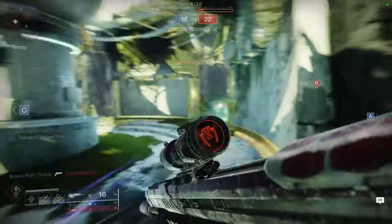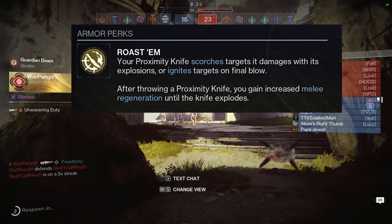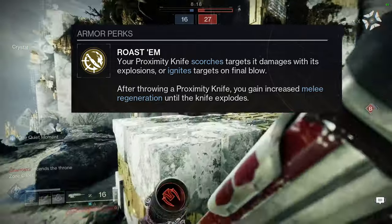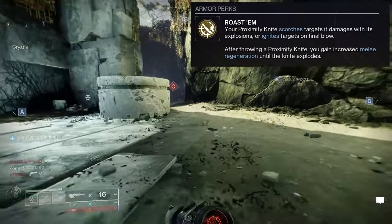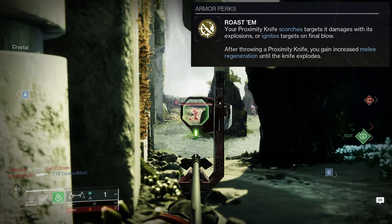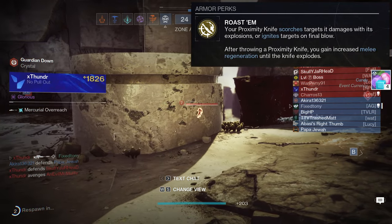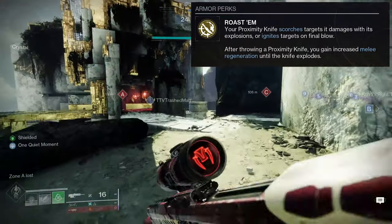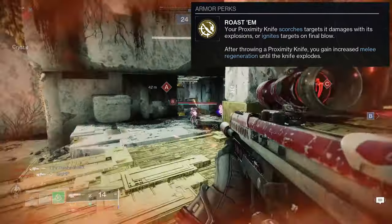So Rostum: your proximity knife scorches targets it damages with its explosions, or ignites targets on final blow. After throwing a proximity knife, you gain increased melee regeneration until the knife explodes. This is legitimately one of my favorite exotics. I've loved this since it got introduced in Season of the Haunted, I think, and I've loved it ever since. The only thing I get annoyed about is I wish the Rostum perk also made it so that proximity knives don't damage the user, because I can't tell you how many times I've killed myself with it.